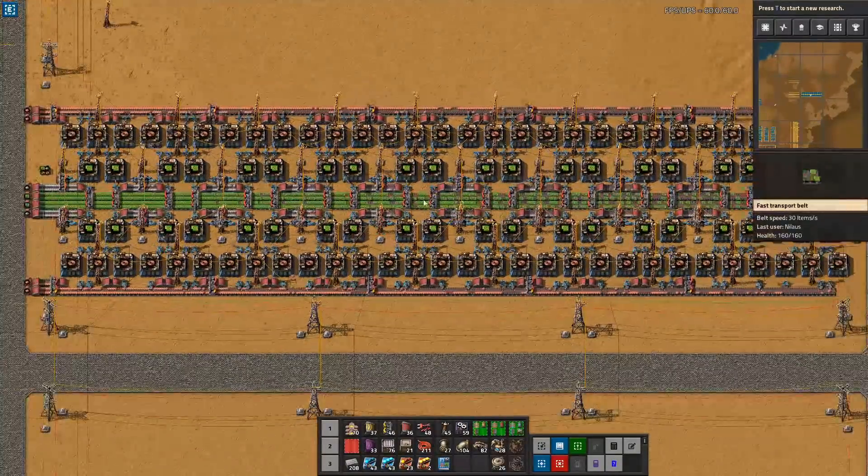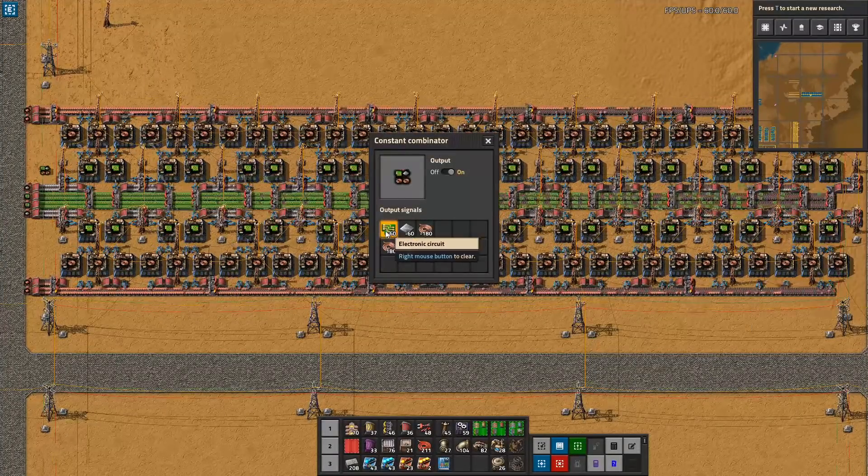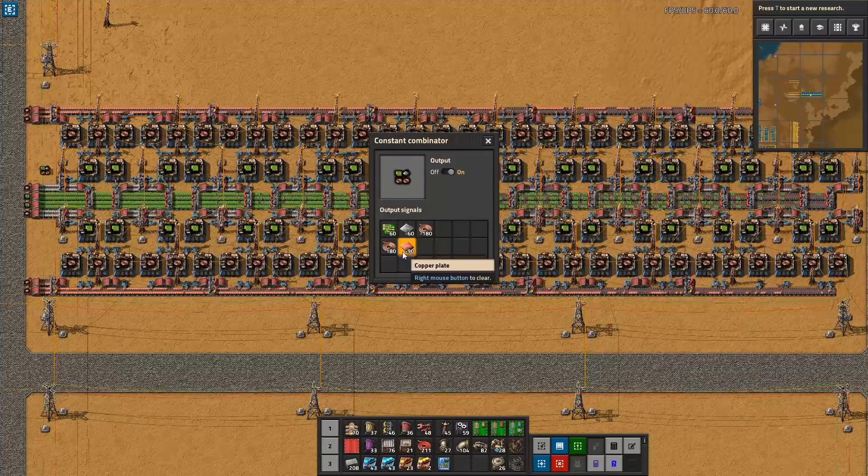Inserting into a splitter means it has a much easier time fully saturating a belt. You can see the belt here is fully saturated. All the inputs coming in, all the outputs going out — 60 green circuits produced per second, 60 iron consumed, and 90 copper plates consumed.